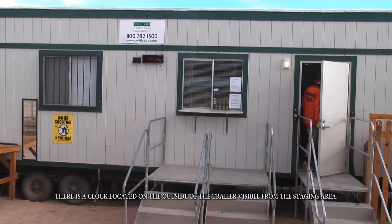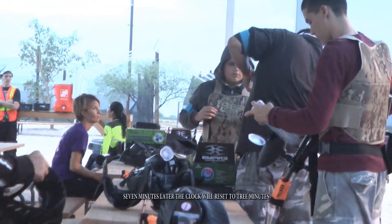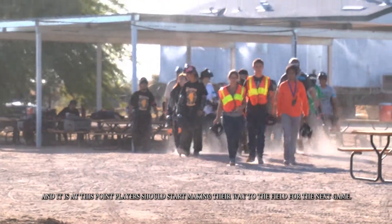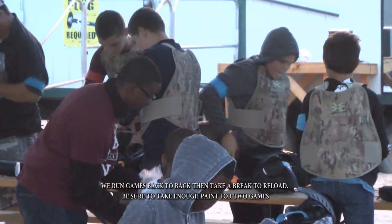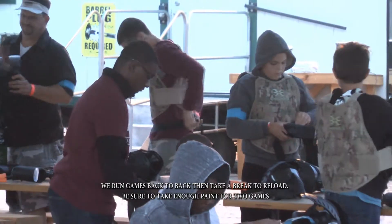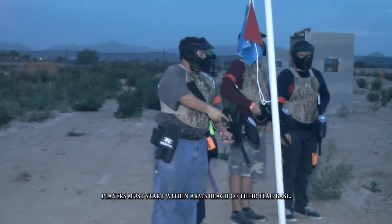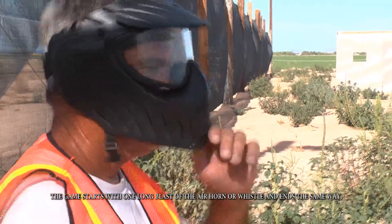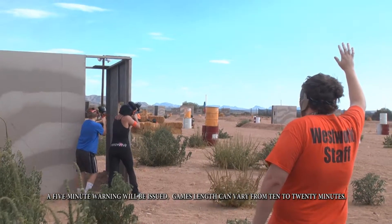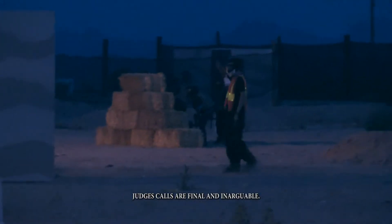There is a clock located on the outside of the trailer visible from the staging area. When the last player comes off the field, a referee will start the 10-minute clock. 7 minutes later, the clock will reset to 3 minutes, and it is at this point players should start making their way to the field for the next game. We run games back to back and then take a break to reload. Be sure to take enough paint for two games and drink plenty of liquids. Players must start within arm's reach of their flagged base. The game starts with one long blast of the air horn or whistle and ends the same way. A five-minute warning will be issued. Game length can vary from 10 to 20 minutes. Judges' calls are final and inarguable.